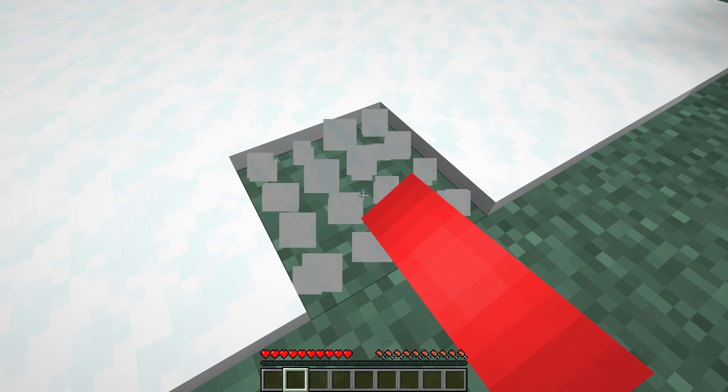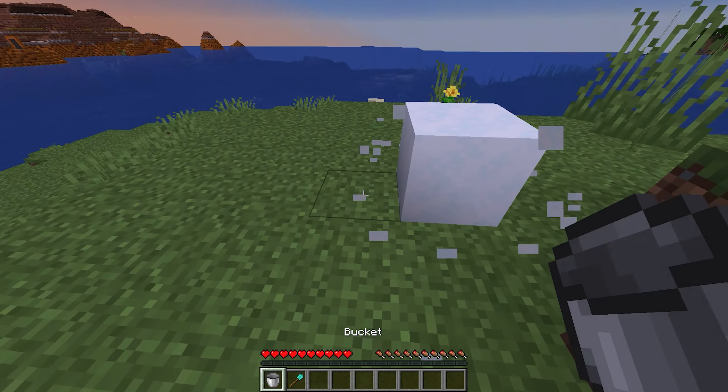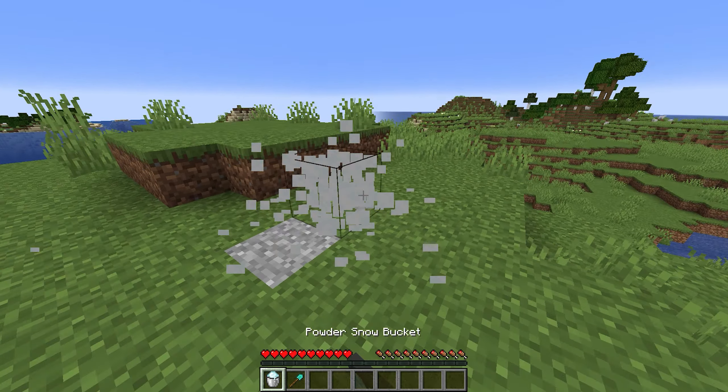And if you break it off, it would usually become a grass block. But by placing powdered snow repeatedly on top of this grass block, we can lag out the game in just a way where we're left with this silver grass block.